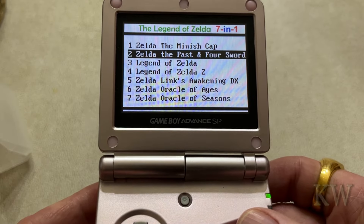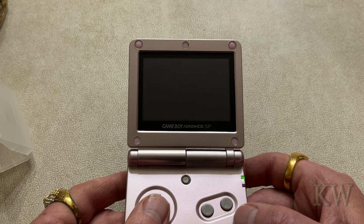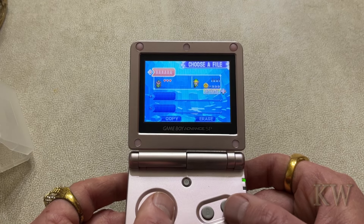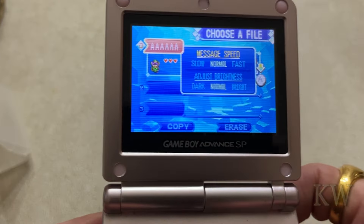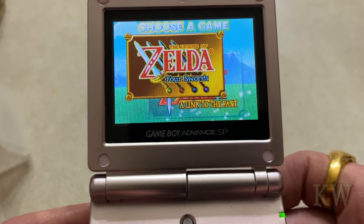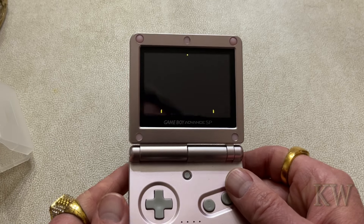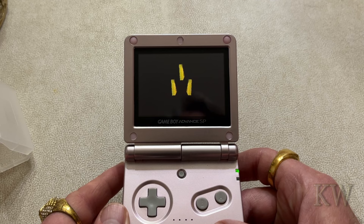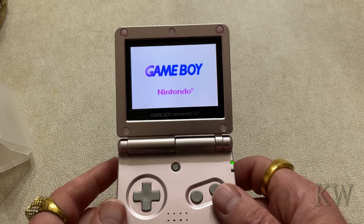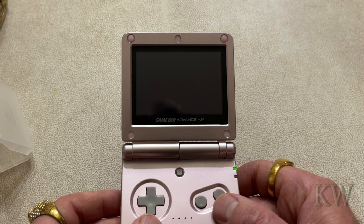This one is A Link to the Past and Four Swords. When you start up, you get a choice of which game you want to play. I did make a little save state just to show you — there's a save state and those all play fine. These NES ones are probably the most disappointing; the NES emulator has never been very good. It's okay but I've never been super impressed with it.